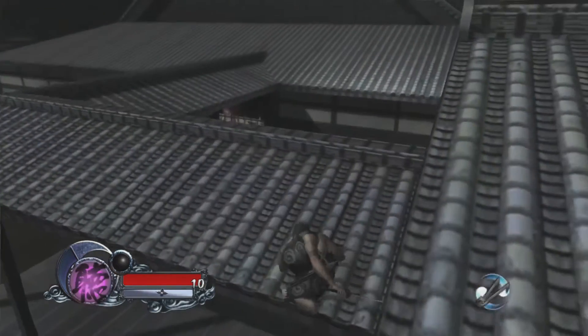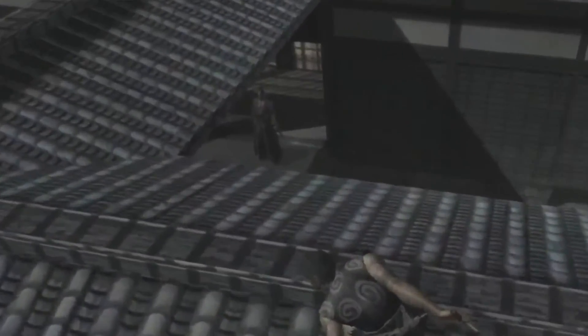Hard jump forward. Climb up and check the position of the walkway guard. He should just be emerging from the main building around this point.